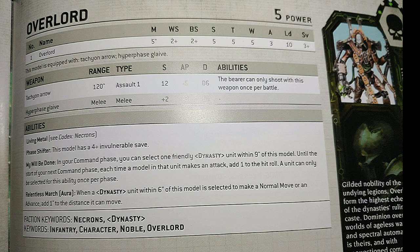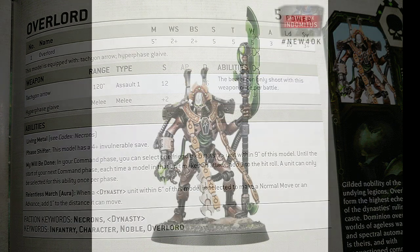Ability-wise, he has the Living Metal rule which basically lets him heal up a wound at the start of every turn, has a 4+ invulnerable save, My Will Be Done which has changed into an aura ability, and the Relentless March.